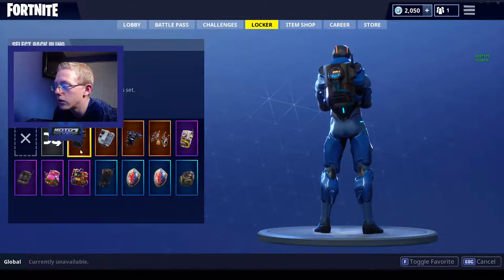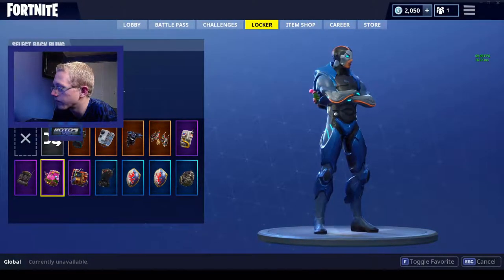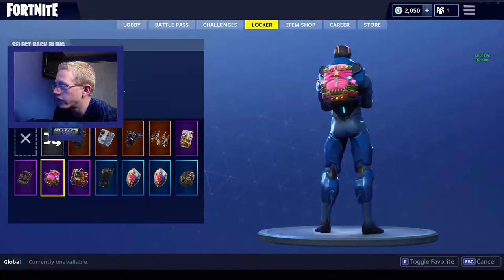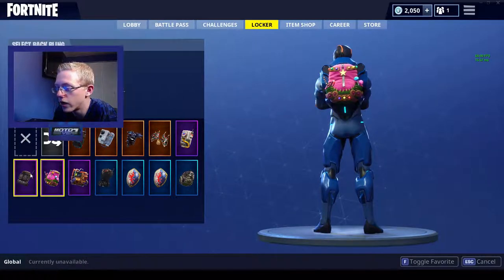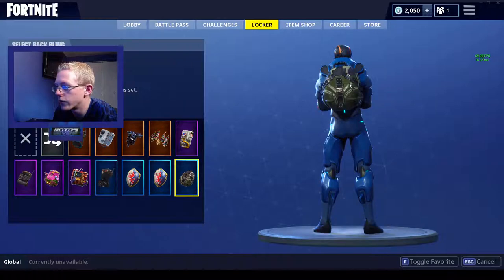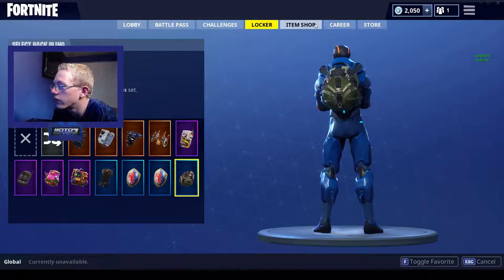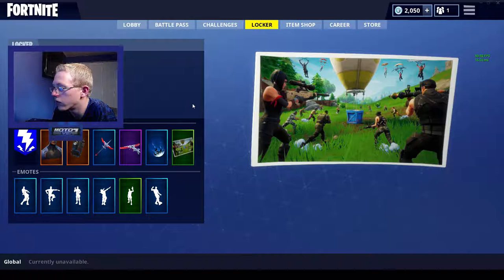As for back bling, we got a couple of new ones. We have the Goodie Bag, which is part of the Sweet Tooth set — so it goes with the Zoe skin. And then we have this one which goes with the Squad Leader skin. I like the flags, to be honest, or the dark matter looks good on this guy.